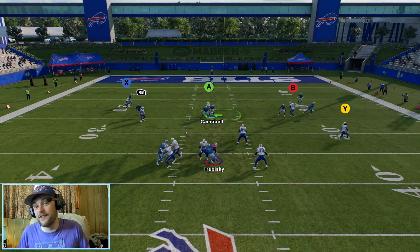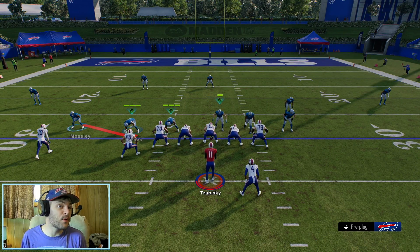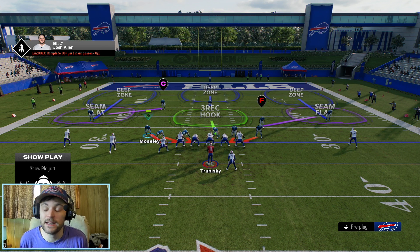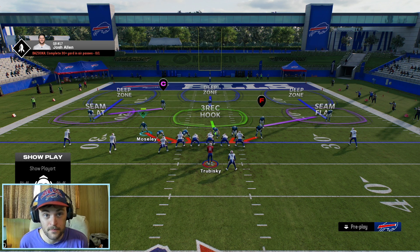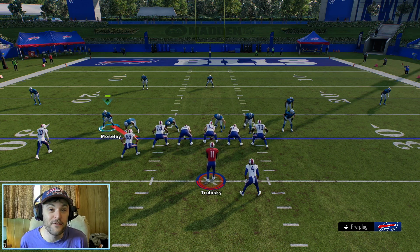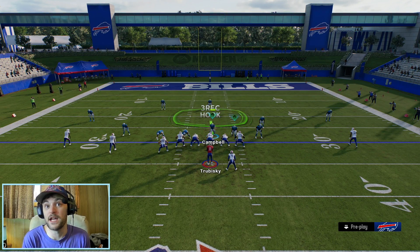Running the blitz again — we just keep getting this looper blitz. It's a really nasty blitz. One thing that can happen with this one is Mosley — your slot guy — he kind of lines up a little bit closer depending on the alignment of the offense. We're in base, but sometimes these alignments don't always match up to what you're calling on the field. The wider he is over here, the better chance of our looper coming in over the edge.